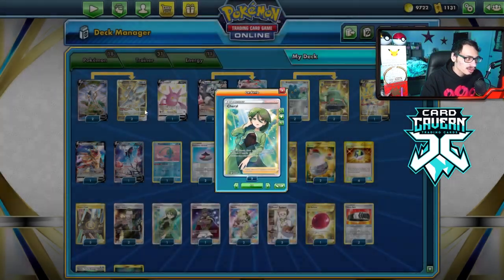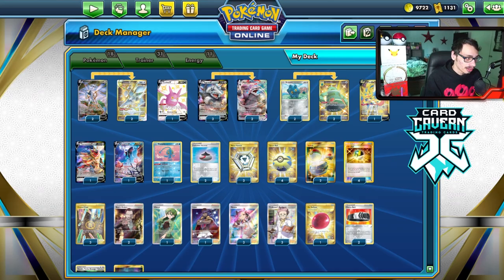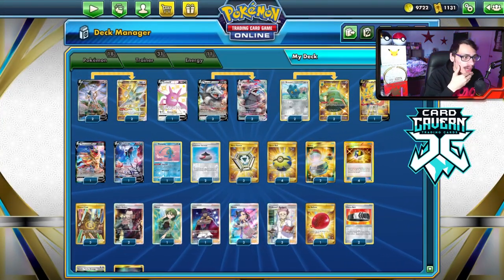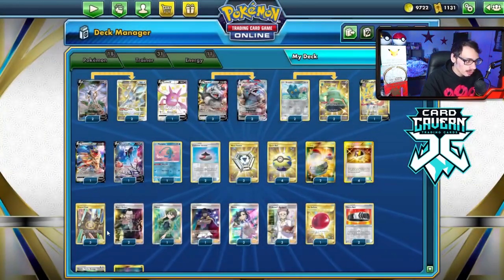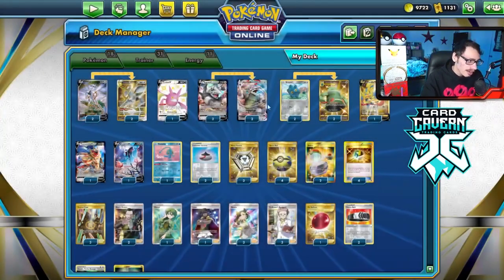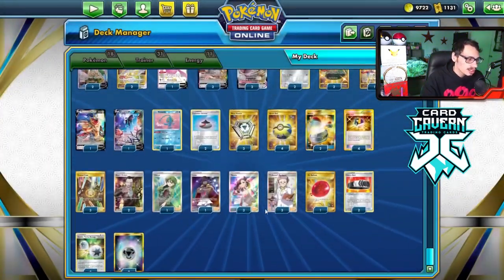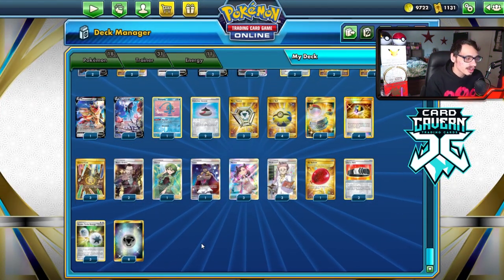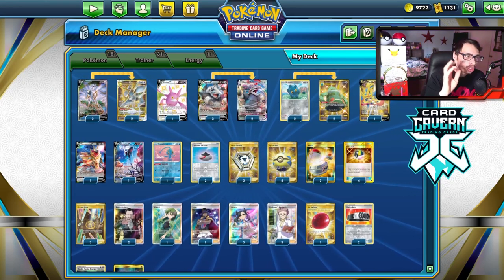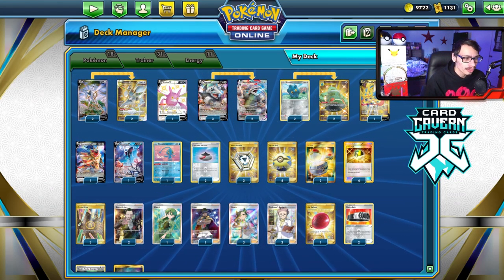Cheryl works great with Bronzong — move energy off Aggron, Cheryl, and fully heal it. With Lumineon and Arceus VSTAR it's not hard to play Cheryl when needed. I like Cheryl here to heal both Aggron and Arceus; two Cheryls might actually be better than one. I'm also playing Metal Saucers, Crystal Cave as a counter stadium, switch cards, and Choice Belt. I have three Double Turbos and eight Metal energy — 11 total — which I found to be the perfect amount.